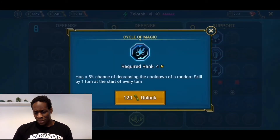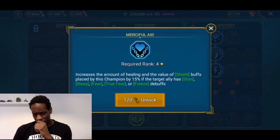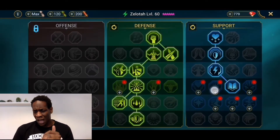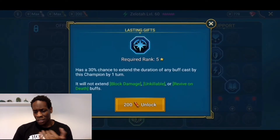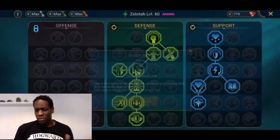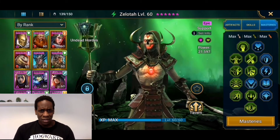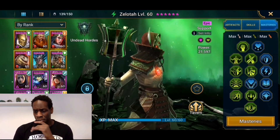I want Lasting Gifts — I think we'll make it there since it's on the left side. Cycle of Magic has a 5% chance of decreasing cooldowns — I hate that one. Then there's Merciful Aid, which increases the amount of healing and the value of shield buffs placed on this champion by 15%. I'm not going to take Cycle of Magic because I hate the 5% chance mechanic; I'm going to go for Merciful Aid instead, especially for the shield buff value boost, and then go down to Lasting Gifts. I don't understand why you would even want to take Cycle of Magic.